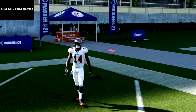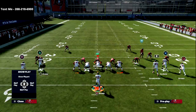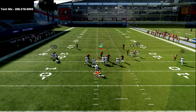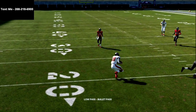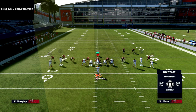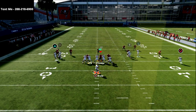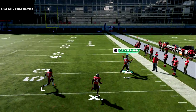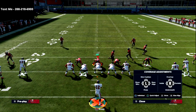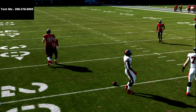Your number one read against man is that corner route, and your number two read is the hitch route. Man to man is probably their best chance at stopping this, but the corner route is so good. If I low-ball pass lead the hitch inside, I can get a secure catch for about five yards. When they start shading up man, the corner route to the X beats it even worse. And with shaded man, the hitch route on the backside becomes even more open — a simple and reliable check-down.